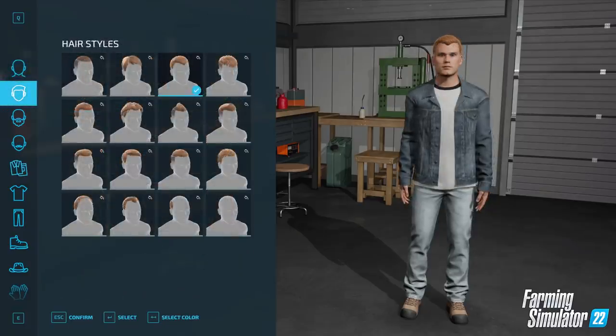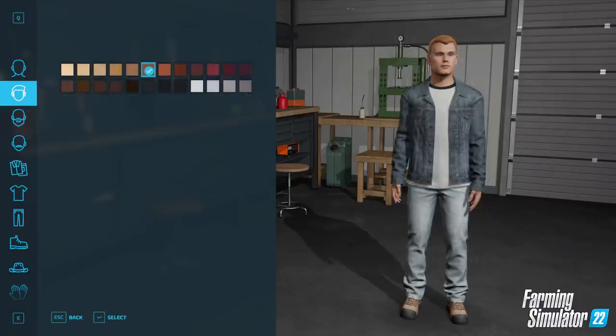How would you like your hair and what colour? It looks like we have 16 hairstyles just here, and you can see the third one has been selected and you can see it on the character. Going down again we have the hair colour, and it looks like we do have some relatively natural colours — nothing too crazy, no green and blue and all that sort of stuff, but still a nice selection.